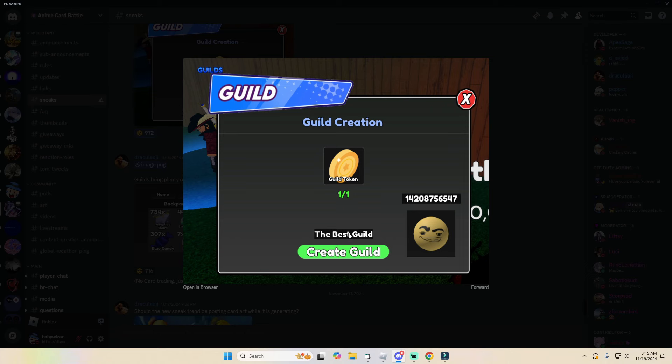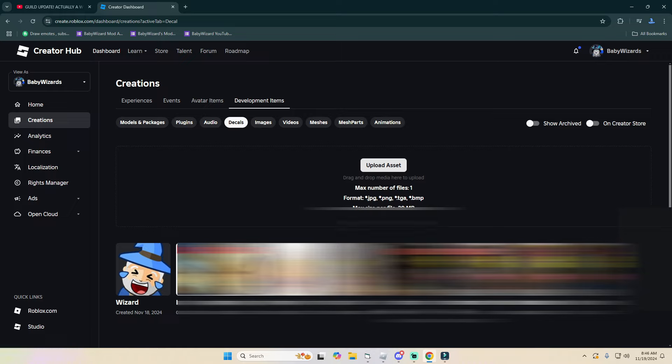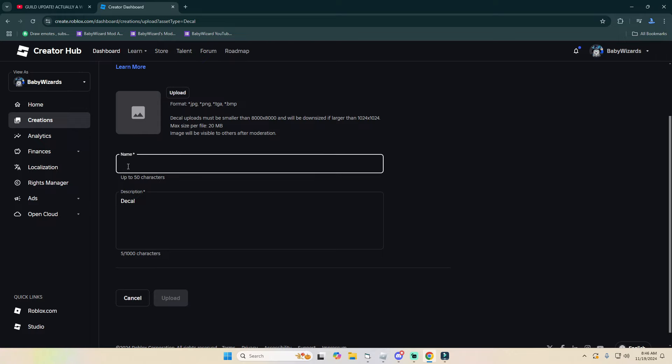On the Roblox page, click Create on the left side, then click Creations, and on the right side where it says Development Items click that and go over to Decals. In Decals you're going to want to upload an asset — it has to be a JPG, PNG, TGA, or BMP file. I just used my YouTube logo so it was easy. Click Upload Asset, and once it's done you're going to see your asset on the bottom right. You can give it whatever name you want.